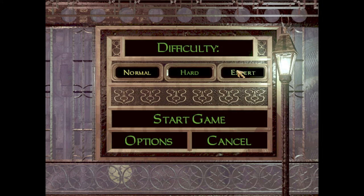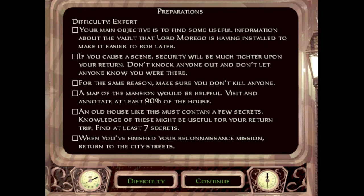Hey guys, name's Fen playing Memoirs of a Dead God. Let's begin the game. The setup text: this mission is set just after the events of Thief 1. Lord Morrigo is one of the more reclusive of the city's nobility. He's rich, but he's never had any one item valuable enough to be worth the risk of robbing him. This is all about to change because word on the underground tells me he'll shortly be receiving a mysterious book from sources abroad.